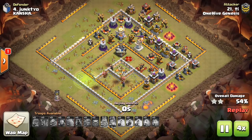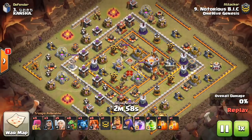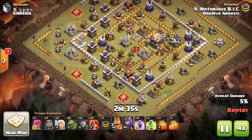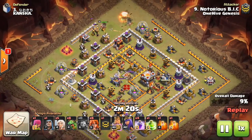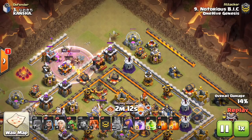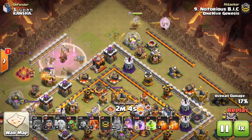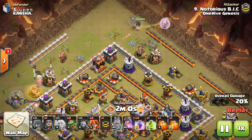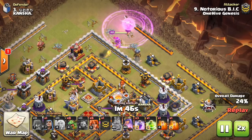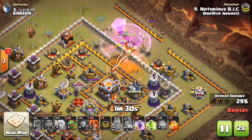The Golem Bowler Hero Push is not the only way to take out the Town Hall depending on the base. This next example by Notorious Bick is a queen walk to clear out a path for the Valks. Bases are set up differently, so it's not always funnel on both sides — it almost always is, but there are exceptions. This one is more of just clearing stuff out — kind of a funnel, kind of not. Basically clearing out a Valk dive, and that's another way to get the Town Hall.